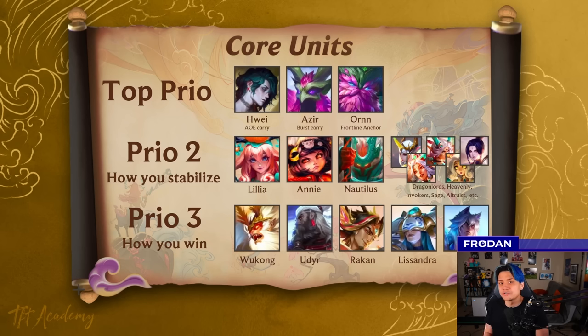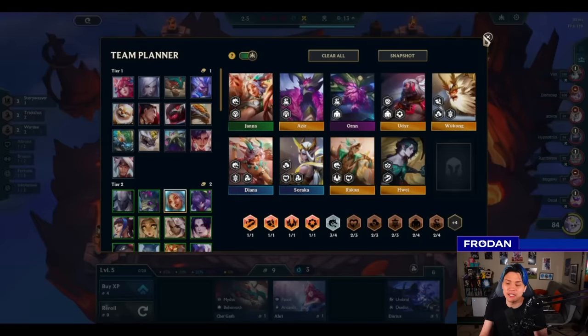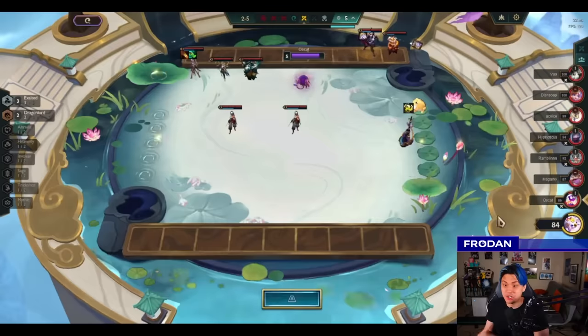Priority 3 is the win condition: getting a bunch of 5-costs on the board and potentially upgrading them to scale up. Wukong and Rakan are two of the best 5-costs to play due to their traits — Altruist, Heavenly, and Sage are really good support ones. You can fill the rest with Udyr, Lissandra, and Set. This is just one of many variations you can play. For example, there's the DJ Walrus — W-H-A-R-L-U-S — but you can do many other fast 9 variations. It's exciting but hard because sometimes you won't hit the core units and have to play a different set. Going back to Broseph's board, it looks like he's playing for the DJ Walrus setup.